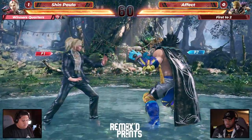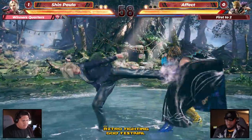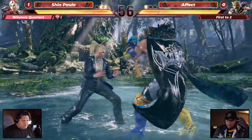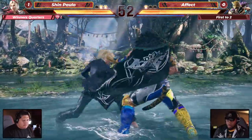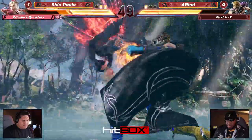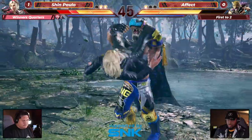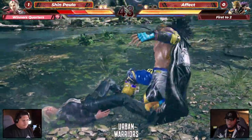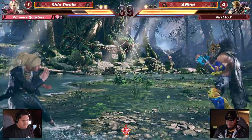Back three one plus two — just frame inputs there as well. Shin looking so, so potent right now — that's so practiced on this Lidia despite her being relatively new. The shining wizard comes down. Effect looking to gain some level of momentum but just getting checked and stuffed. Here's a huge counter hit — you've got to find these against Lidia. She's normally pretty weak to things like crouch jab, but Effect is looking for something a whole lot more valuable than just a simple punch.